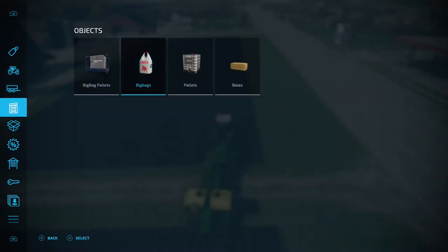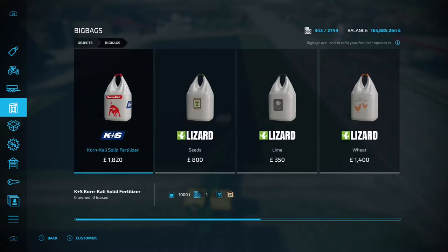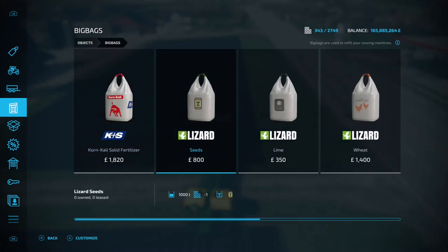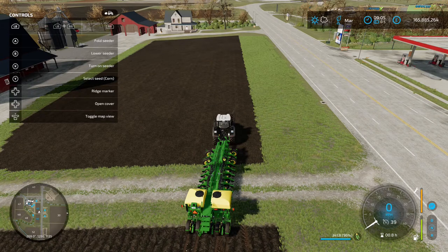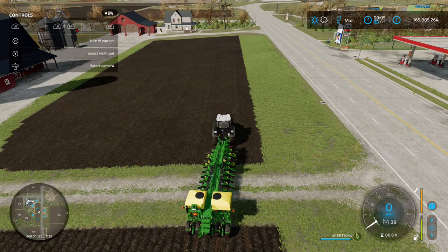You're going to need to fill it with seed. The most cost-effective way from the shop is the big bags — 800 per thousand liters. You can also go the multi-fruit buying silo route, but from the shop menu this is the best option. Once it's filled up, unfold it with LB and A, and it'll go through the whole animation of getting everything ready.